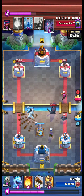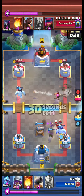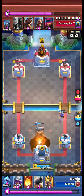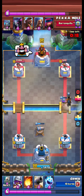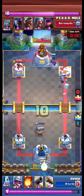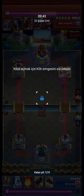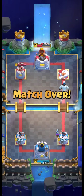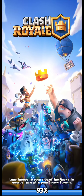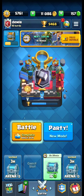While PEKKA and Mini PEKKA are coming from the same lane, we use our Skeletons to stop the Mini PEKKA, and we win the game. Thank you very much, friends — PEKKA and Mini PEKKA in the same deck, and as you see, we win. I think this is enough for this video — hope to see you again, guys. Bye!